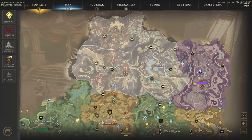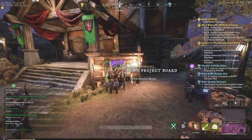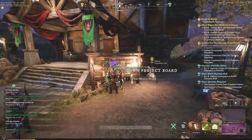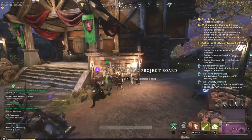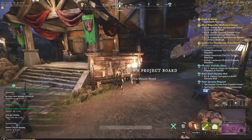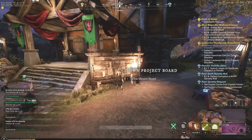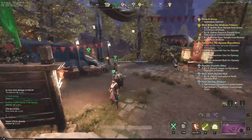To summarize: do the main quest first — that's your quickest way to level. After that, do Everfall side quests and all town project boards you can complete. For weapon XP, PvP is the best option, followed by elite zones. Thank you for tuning in — we're streaming on Twitch at twitch.tv/iGraphicGuy. We're level 55 with wars, late-game dungeons, and PvP content coming up, so I'll see you all in the next one.